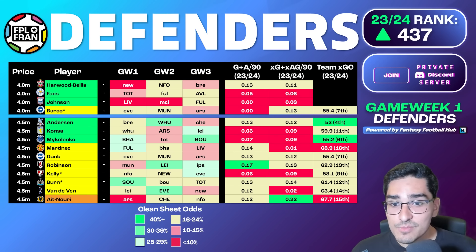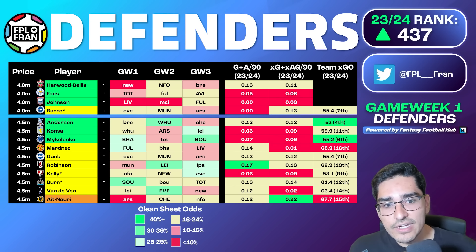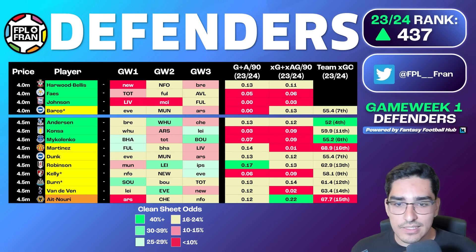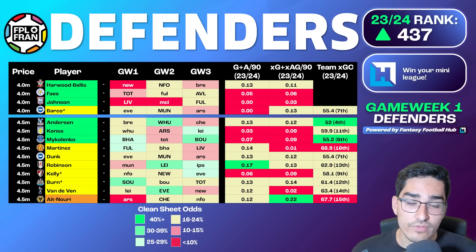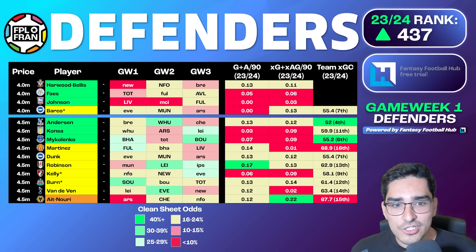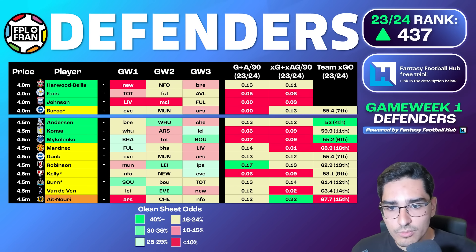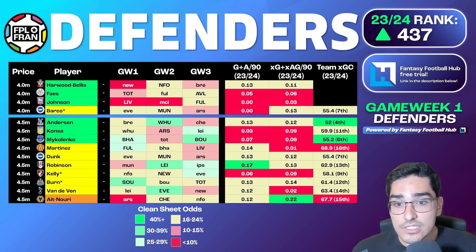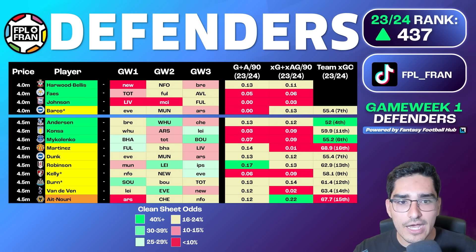Martinez requires some positive aspirations for Man United to step up from an awful defensive season - they were close to relegation-level defensively last season. Considering they've already made some expected transfer changes, this could be the season where Martinez and Lisandro or even Shaw tick up in our expectations for points. Lisandro Martinez is at an interesting price and Man United could definitely step up a lot. I probably wouldn't start the season with him, which is why he's not a green pick, but he's certainly one to keep an eye on.